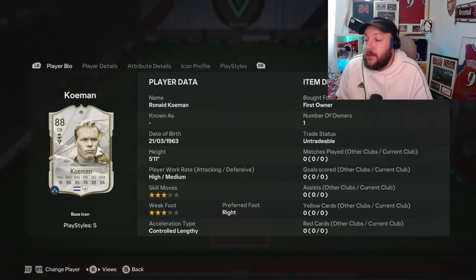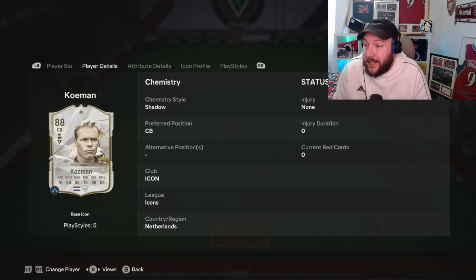We are looking at 88-rated icon Ronald Koeman, 3-star, 3-star, high-medium, 5'11". So he can only play centre-back.